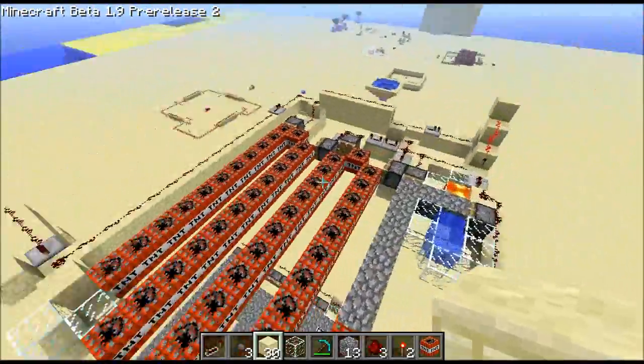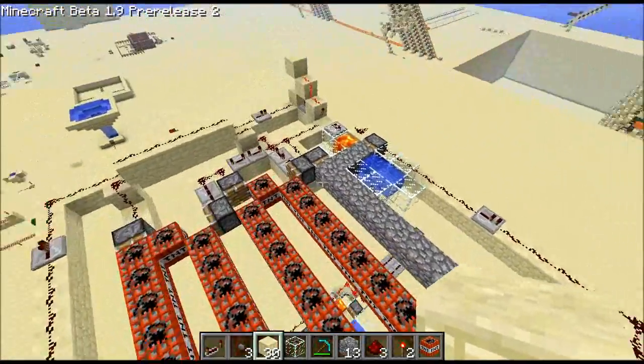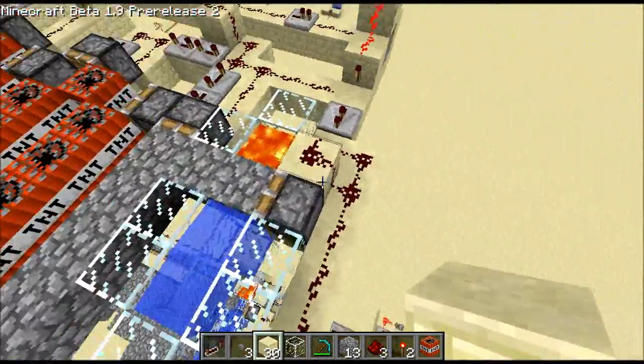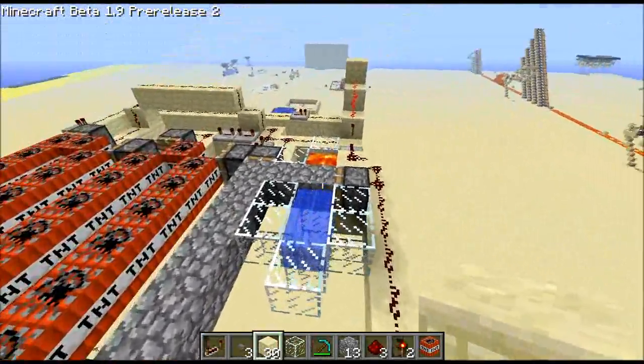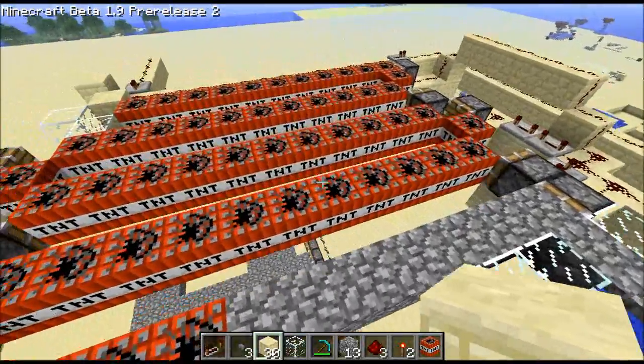The TNT dispenser is essentially what I showed in a recent video. With one small modification, I'm now using a cobblestone generator rather than a bunch of stacks of gravel to fill in the empty spaces left behind by the TNT. This is a lot smaller, a lot more efficient, never runs out, so it's pretty good.